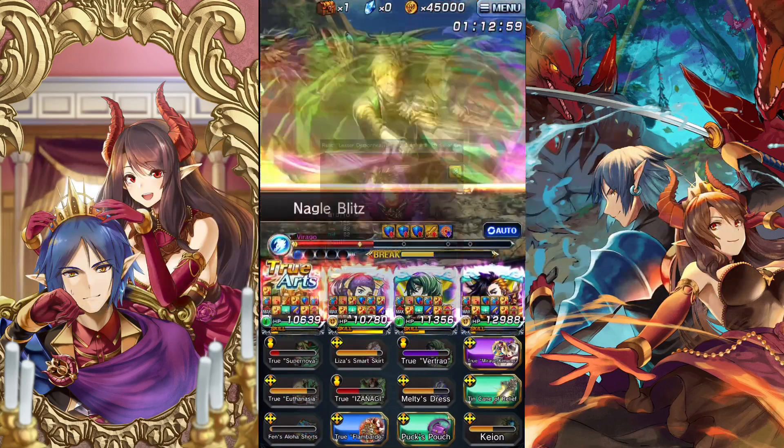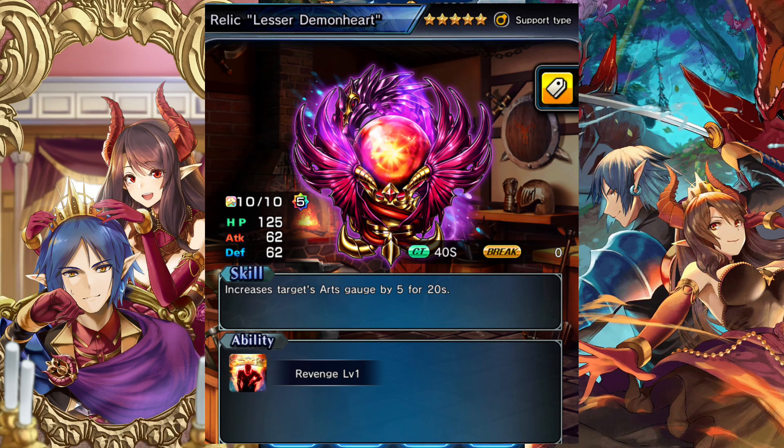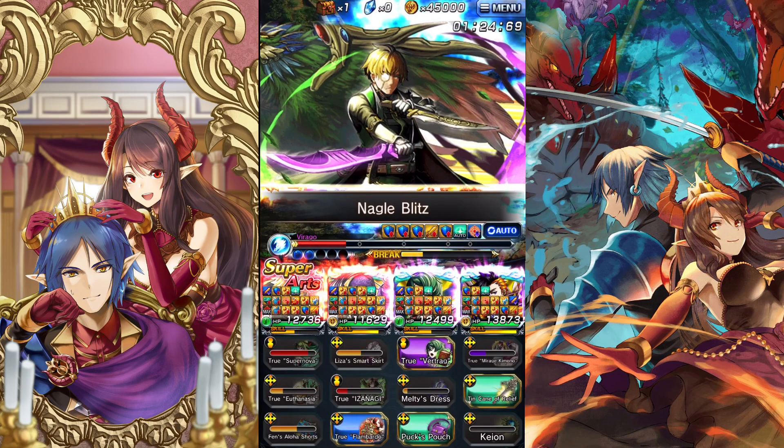The last one you want to farm is in Caverns of the Dark — everybody knows this one: Relic Lesser Demon Heart. This gives a single target 100 arts and has a very low cooldown. This item is great if you're starting out; highly recommend you get it. Extremely good overall.